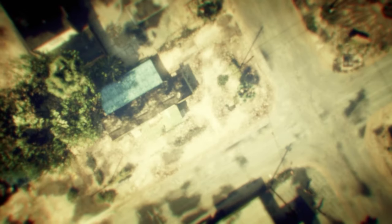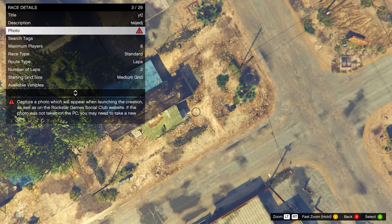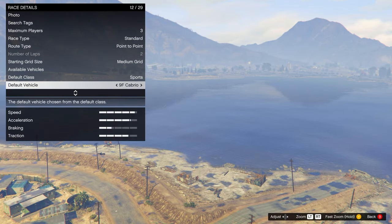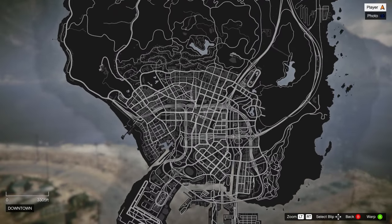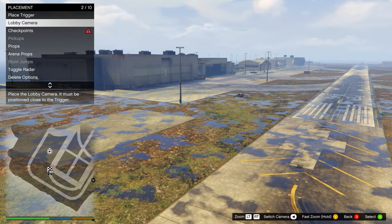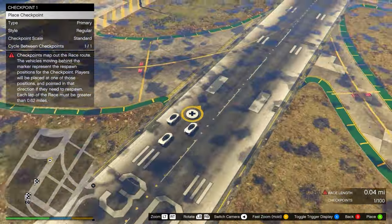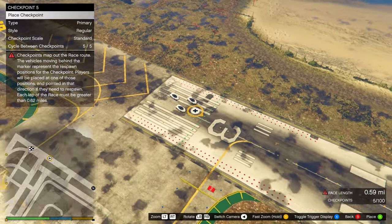Open your pause menu, go to online, and start up the creator. In creator, go to create a race and make a new land race. The title, description, and photo don't matter. What does matter is setting the max players to 3 and the route type to point to point. Choose any supercar and warp to the airport. Go to placement, place the trigger anywhere, take a photo for the lobby camera. Place checkpoints until the race is at least 0.62 miles long — you'll see a red warning icon at the bottom right; once that goes away you can test the race.